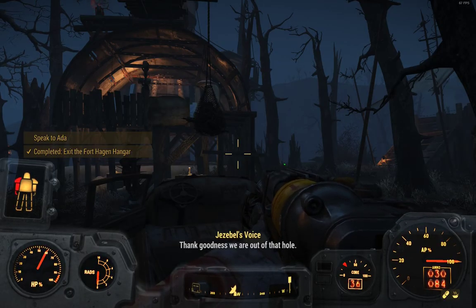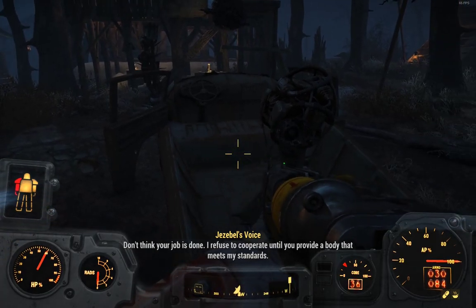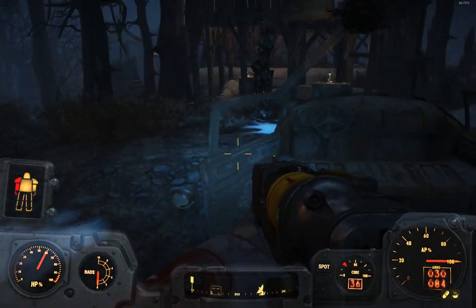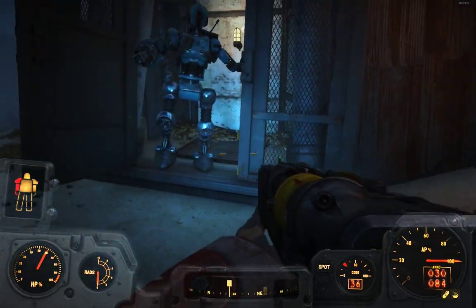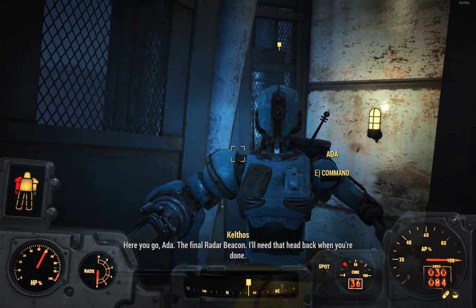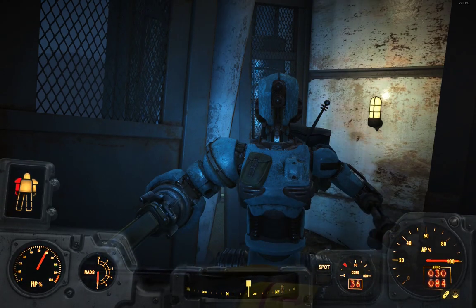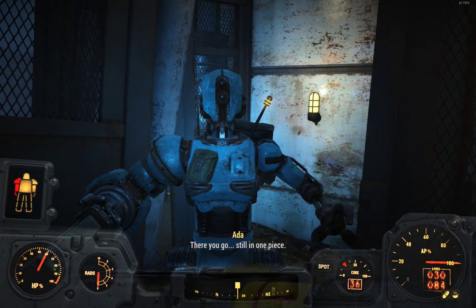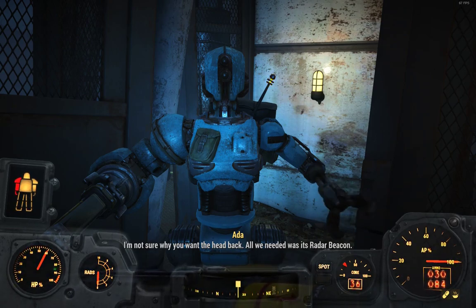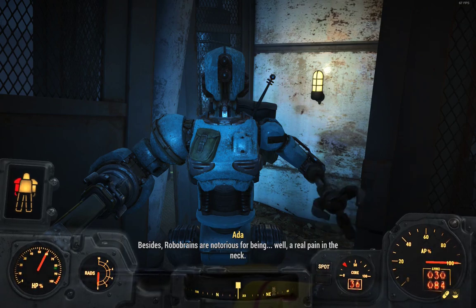Thank goodness we are out of that hole. Now I have to speak to Ada after she's done. 'I refuse to cooperate until you provide a body that meets my standards.' Where is Ada? Over here. Hi. Yes, sir? Let's talk. Here you go, Ada — the final radar beacon. I'll need that head back when you're done. Of course — shouldn't take but a moment. There you go, still in one piece. I'm not sure why you want the head back; all we needed was its radar beacon.